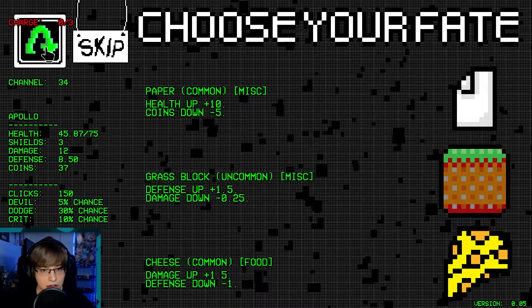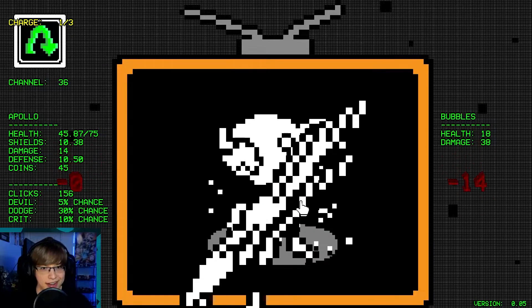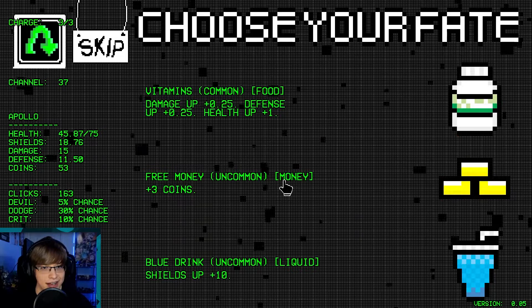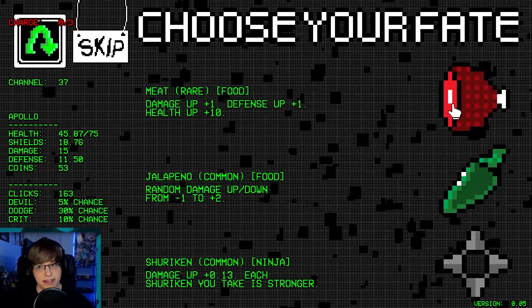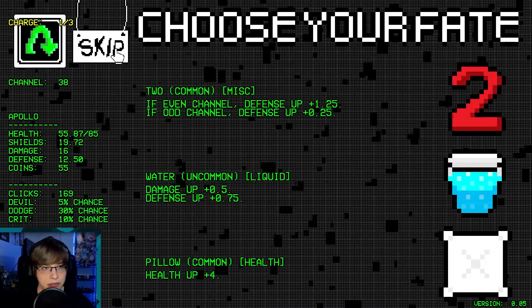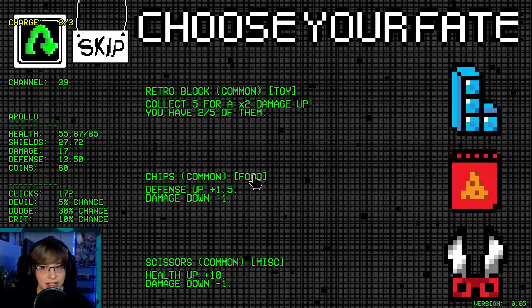Reroll. Skip. Reroll. Skip — I mean we're getting so much from skipping. Skip. Skip. This is hilarious. We'll reroll. Meat — meat is pretty good. Water is good but us skipping is giving us better. At this point let's retro block. We have a lot of money — let's get our health up, let's get our defense up.